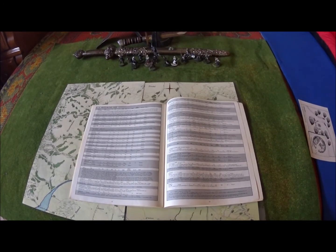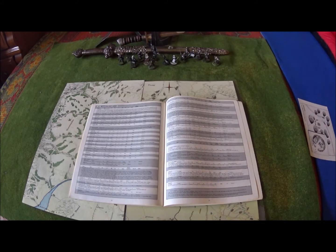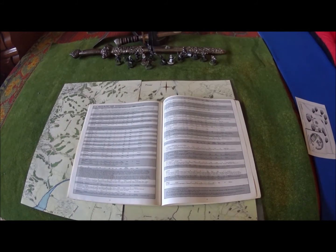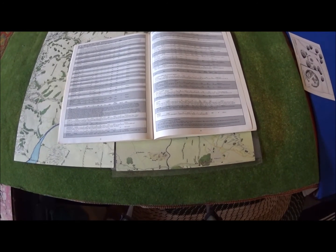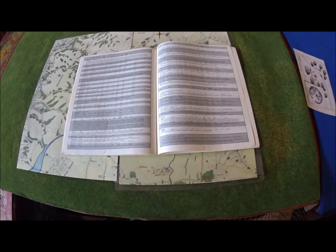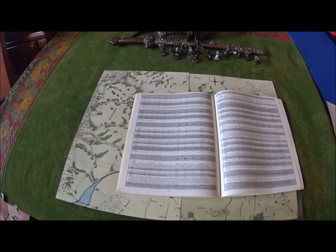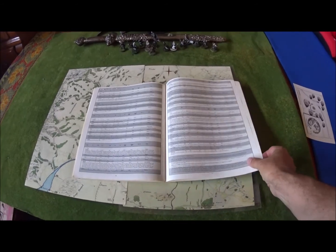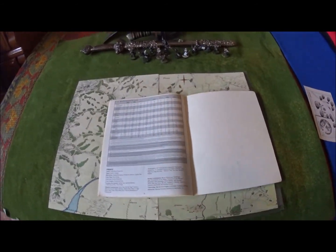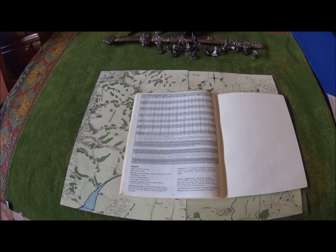It doesn't mention the militia, levy, yeoman, or citadel guards, so the city of Fornost Erain would have its own little military not covered here. Then it gives you the others like the Bandits of Dungoroth, Malborn's Men, the Lossoth, and the Hobbits. Finally you get your non-playing characters from all these different eras which are pretty interchangeable, and last but not least the Master Encounters chart — so if you're in a certain area you roll a dice and that's what you're going to find.